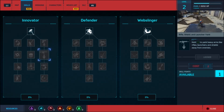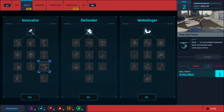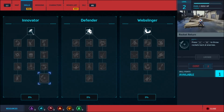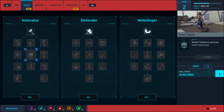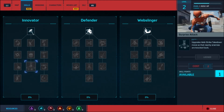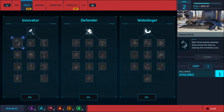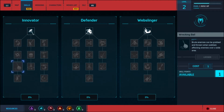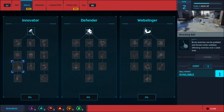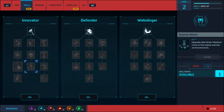Stealth takedowns generate much more focus - I guess we go in a line because that's how it's supposed to be. Yank, yank and throw - I like that. Return rockets - oh, very nice, that seems useful. Extended perch takedowns seems to be a stealth thing. Surprise attack upgrades web strike takedown moves so that enemies are knocked back. I like the stealthy stuff. Wrecking ball - brute enemies can be grabbed and thrown when webbed. Collateral damage - thrown objects damage all nearby enemies.